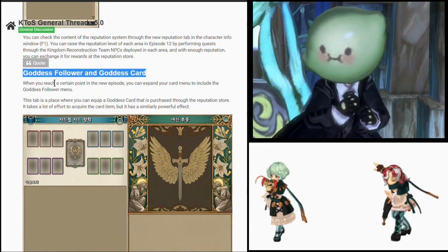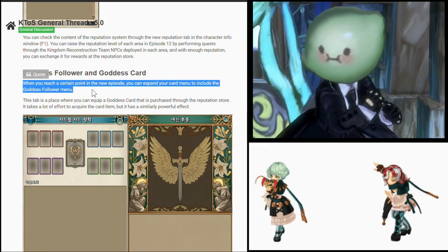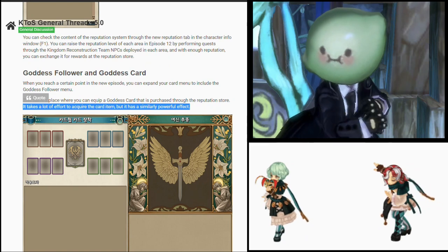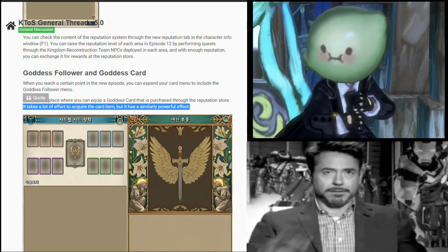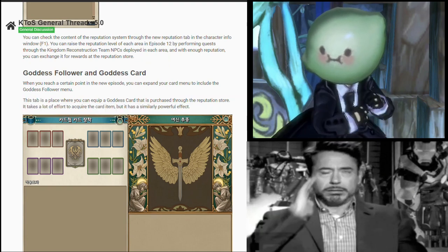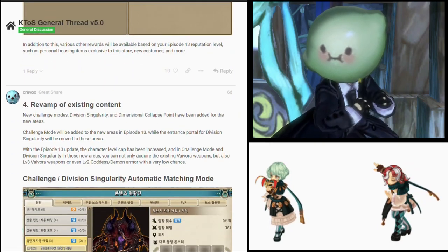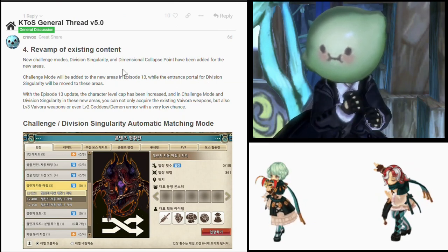Next here is the goddess follower and goddess card. When you reach a certain point in the new episode, you can expand your card menu to include the goddess follower menu. This tab is a place where you can equip a goddess card purchased through the reputation store. Seems like the reward in the reputation store is cards, and it takes a lot of effort to acquire the card item, but it has a similarly powerful effect. What kind of effort? Money effort or gameplay effort? I hope it's gameplay effort. Please make it gameplay effort.